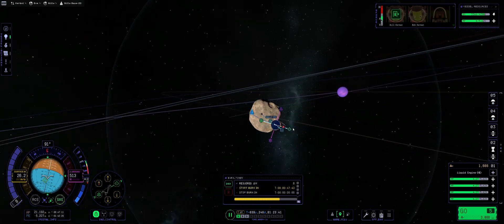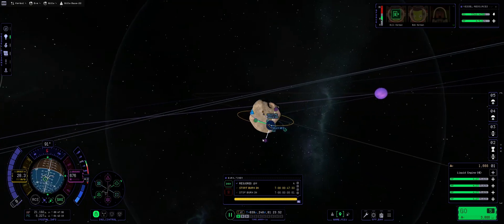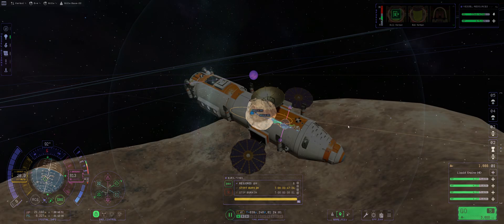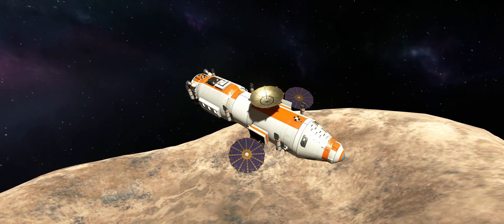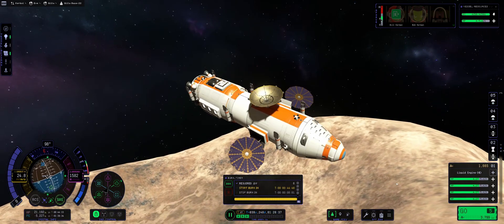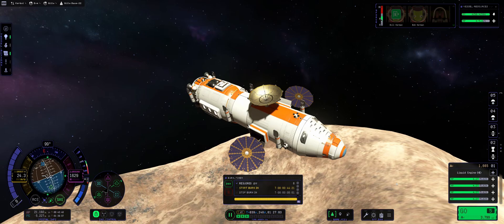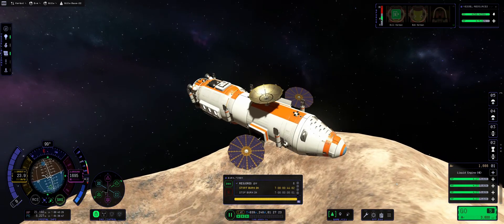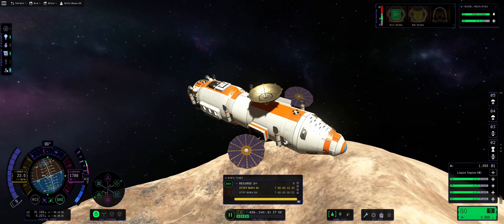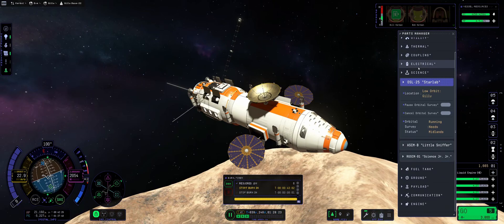We're going to be taking this thing into the orbit of Gilly, and then we're going to be performing a long wait — basically waiting until Gilly and Eve get into the favorable position to do an interplanetary transfer to Kerbin. I didn't have my morning coffee, so my tongue is twisting like there's no tomorrow. Going up at three times time acceleration plus nine times through the magic of video editing.